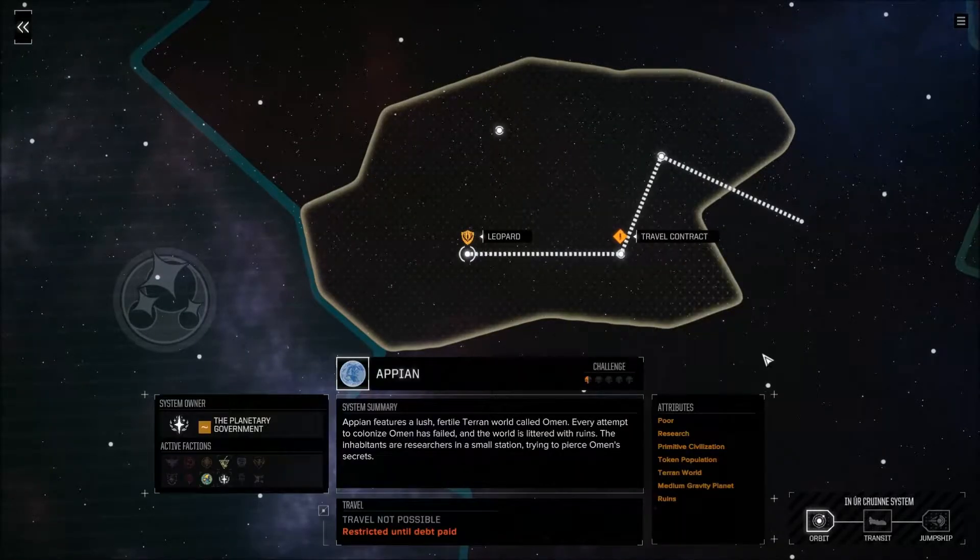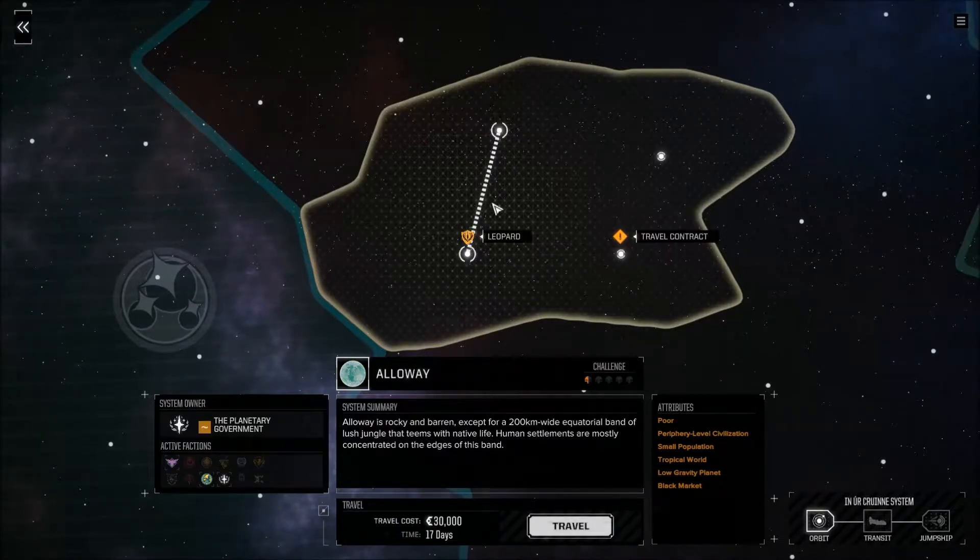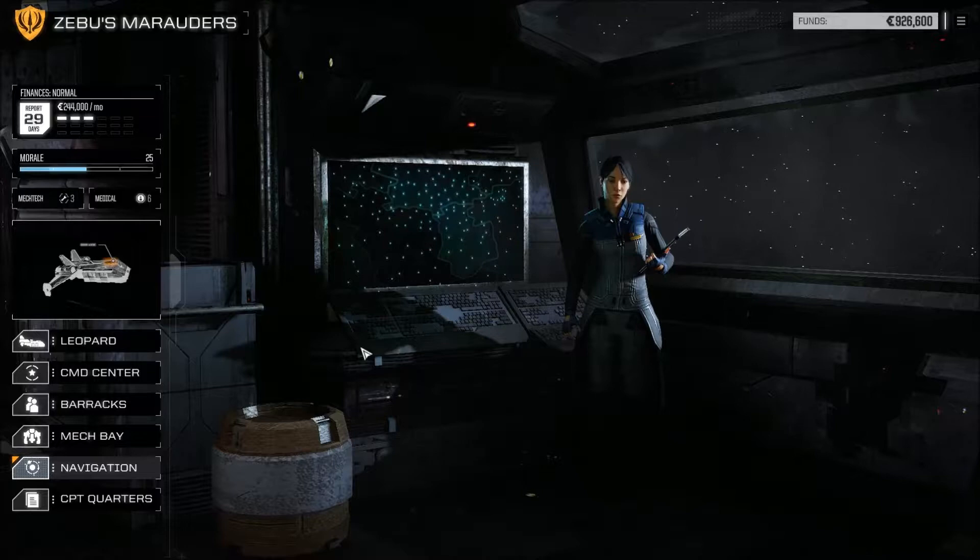Right now travel is restricted until the debt is paid. That was part of the story missions — our mercenary company is in debt to a bank, and the bank is controlling our movement, not letting us out of this little cluster of stars until we pay them back. Our initial goal is to make money and pay back those debts.